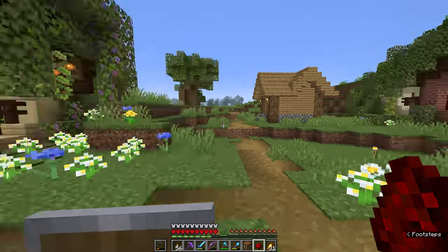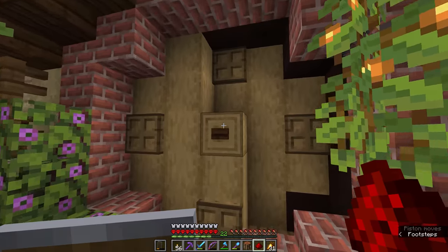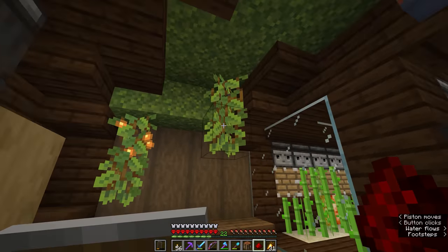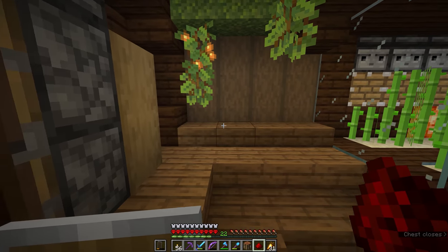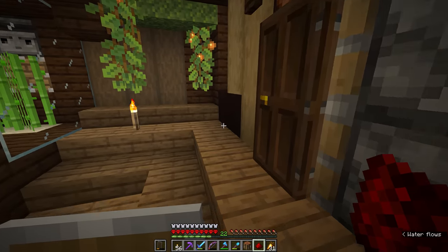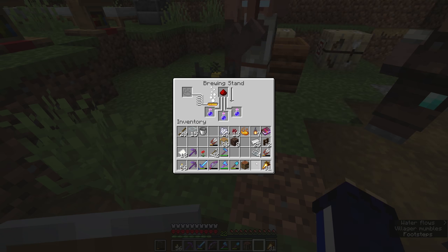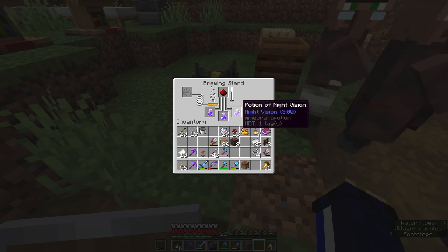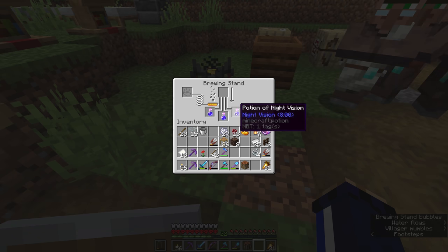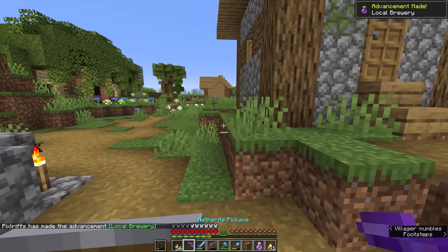Inside, our sugarcane farm is simply enclosed with a chest in the floor so we can get hold of the produce, with glowberries and lanterns lighting it to make sure there are no surprise creepers. The potions we have brewed have a three-minute duration. To increase that to eight minutes we're going to add some redstone dust — redstone extends the length of basically any potion you've brewed, but only once, so the maximum duration a potion can reach is eight minutes. And there we go — we got the local brewery advancement for brewing our first potion.